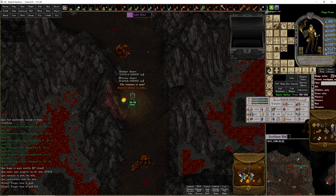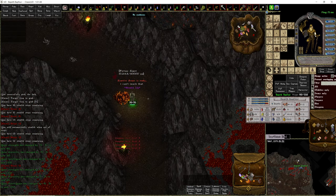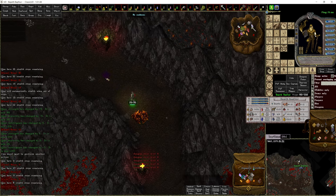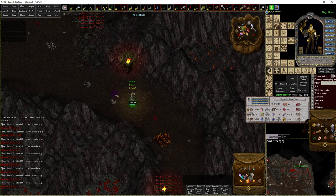Oh, we got an Inferno Lantern — look at that, getting lucky in this video. We got the rainbow thing — the Chromatic Distillation. That's a new item and it's on the loot list now.